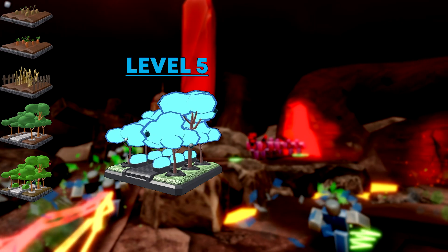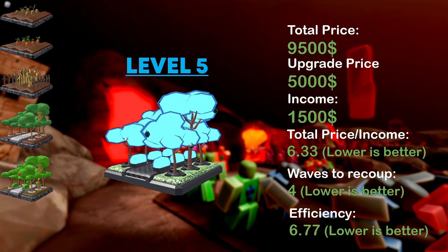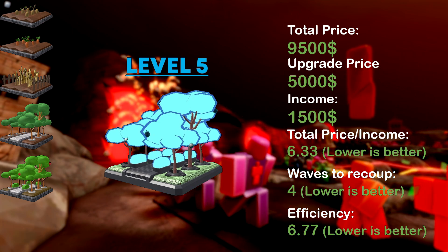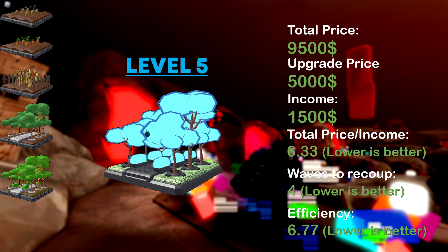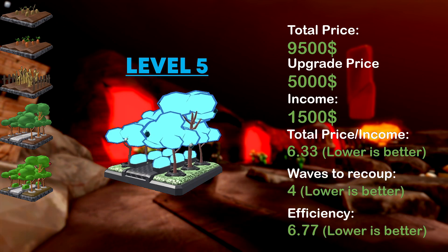A level 5 form is the maximum level and produces twice as much income as a level 4 form. It costs more than twice what a level 4 form costs, but still has a cost to income ratio of 6.3. It recoups the upgrade in 4 waves but is still more efficient than a level 4 form.